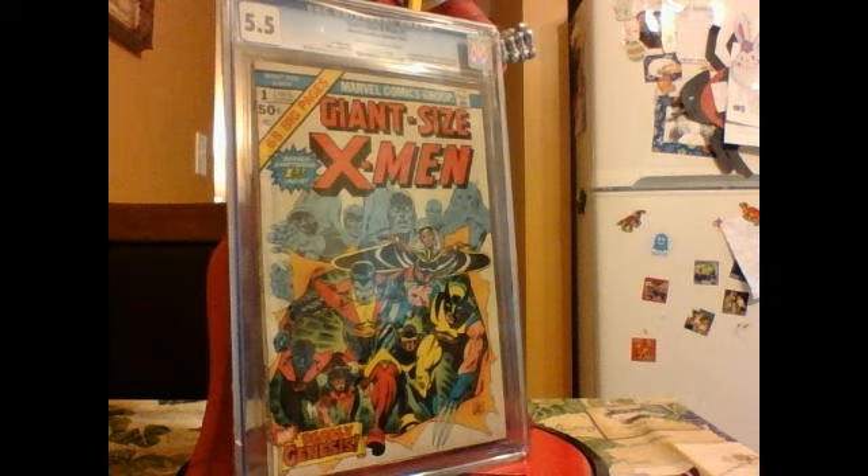Colossus's real name is Peter Rasputin. His first appearance is displayed here in 1975's Giant Size X-Men number one. Now originally he is from Siberia, which is in Russia, and he was a humble farm worker. Of course his life changed a little bit after he was recruited by Professor X, after he was noticed transforming into his organic steel form to rescue his sister.